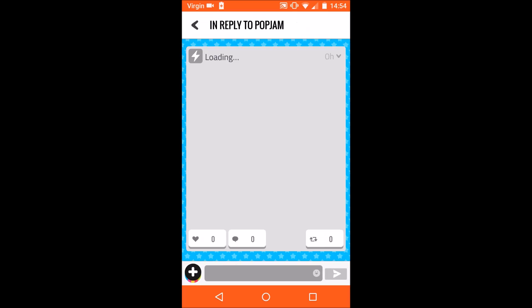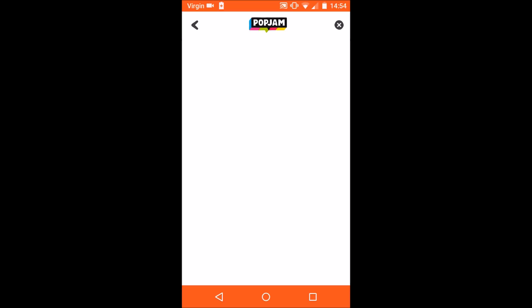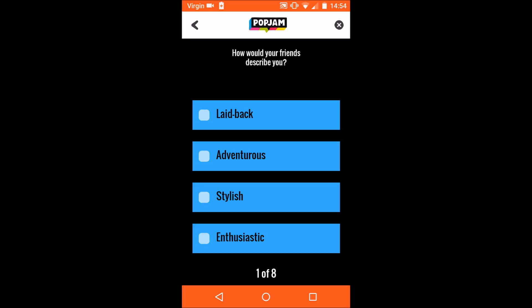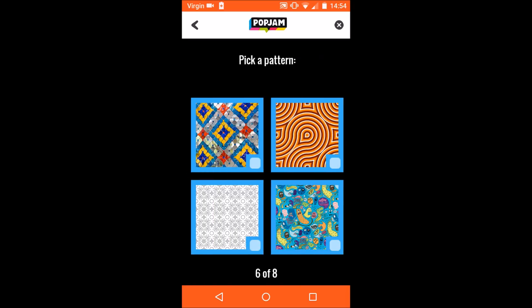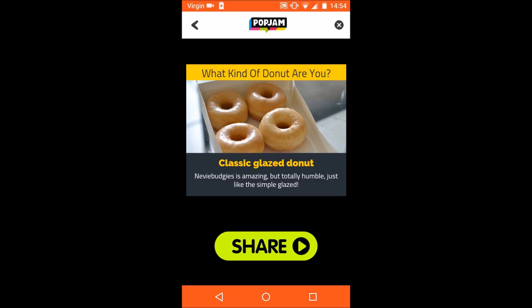If you go on one, like this test, and click on it and press start, you can choose your answers. This shows the result of what you've chosen, and you can share it with your followers.